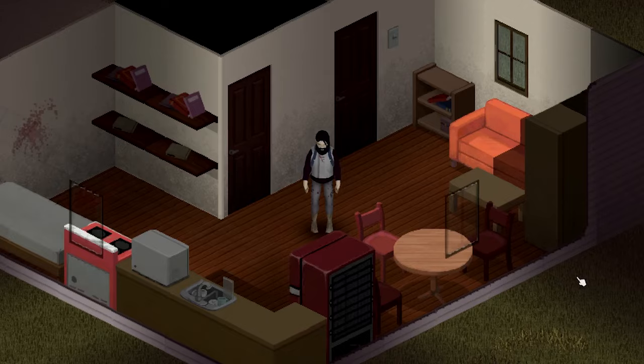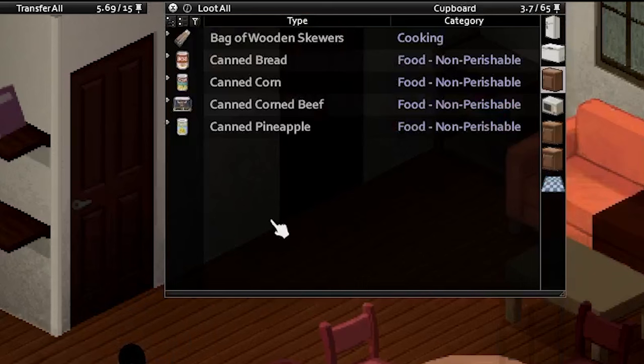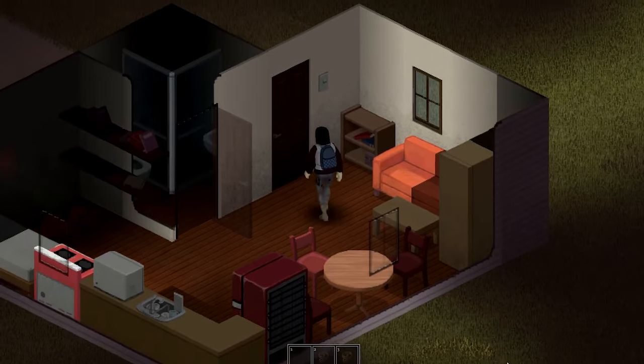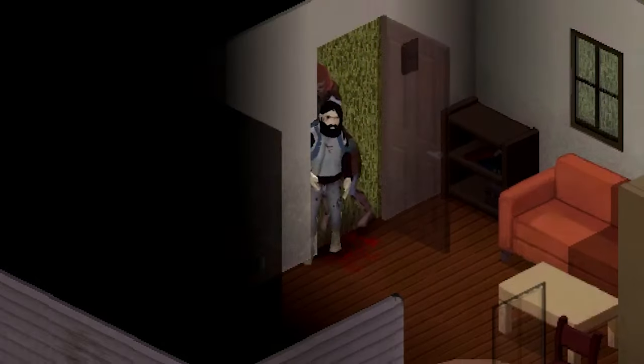What's up, you scallywags. Today I'm going to show you how to play Zomboid the proper way — the way God intended. I know you guys probably suck at this game, so I'm going to show you the most efficient way possible. As soon as you spawn in your starting house, just grab all the food to get you through the first day. Loot the rest of the house — there's probably nothing. That's not good.